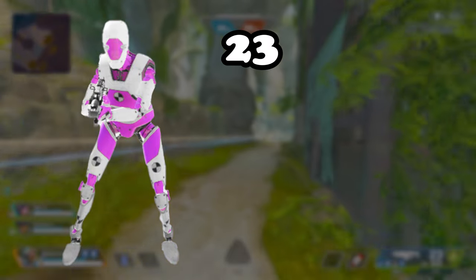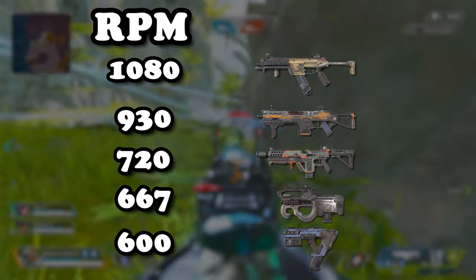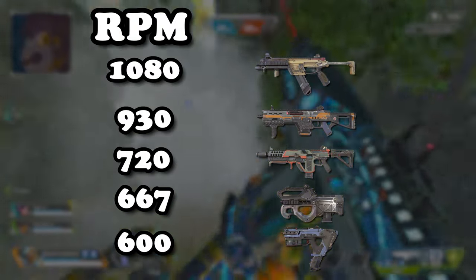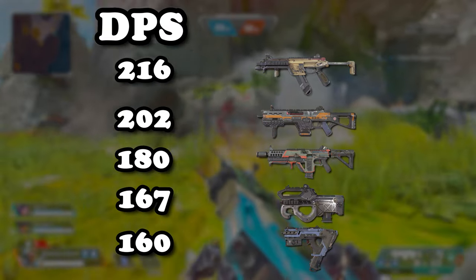The Volt does 23 damage to the head, 15 to the body, and 12 to the legs. The Volt has a rate of fire of 720 rounds per minute, making it the third fastest SMG in the game. But rate of fire isn't as important as damage per second. The Volt has a damage per second of 180, which is third place among all SMGs, barely beating the Prowler's damage per second.